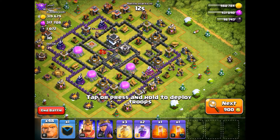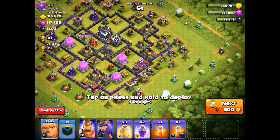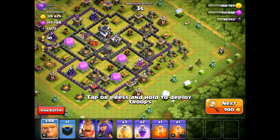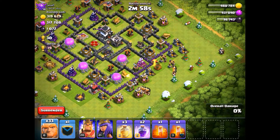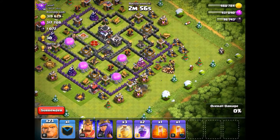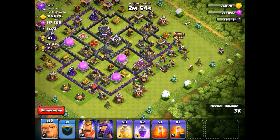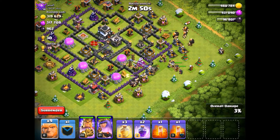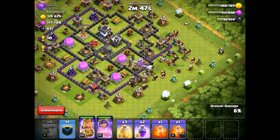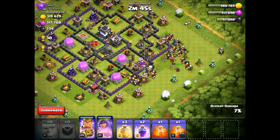I'm going to attack a bit of an easier Town Hall 9, even though it's still not going to go well because with 55 giants, there's nothing I can do. I'll put some on that Archer Tower, some on that Mortar, and then some on that Cannon. Let's drop our King, Queen, and the rest of the giants behind. We're only going to do this one time - this really is not going to work, but I just want to keep it interesting for you guys.